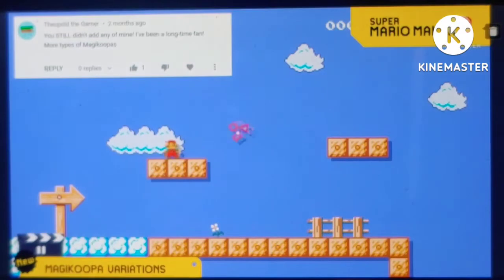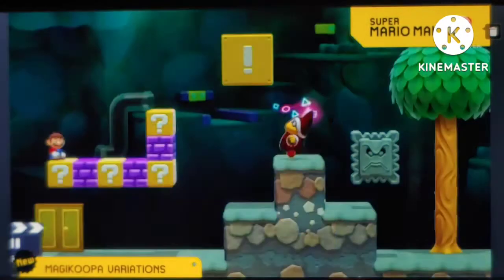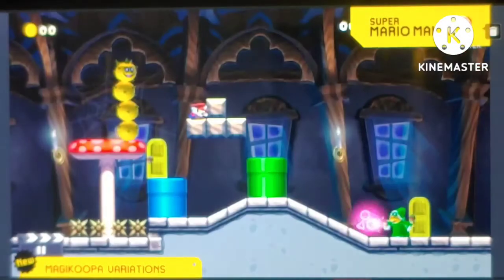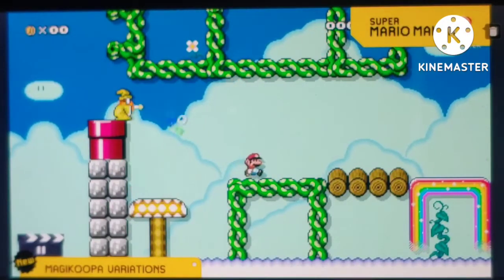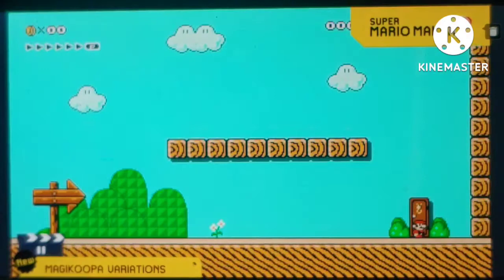We know you're tired of the boring Magic Boo, so we're introducing Magic Boo Variations! The red Magic Boo will turn the entire screen's blocks into spikes! The green Magic Boo can turn the entire screen into nothing! The yellow Magic Boo zips around like a ninja and shoots super fast! And finally the invisible variant — you won't know he's there until a spiny falls on your head!